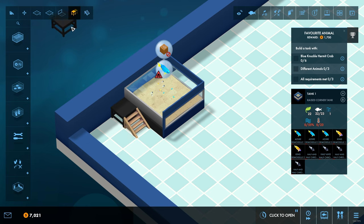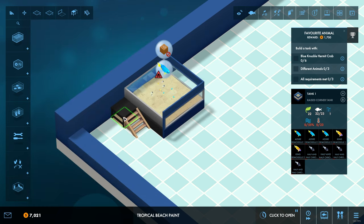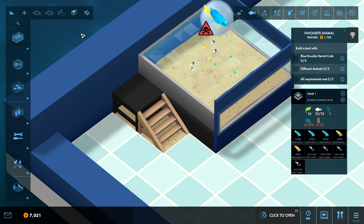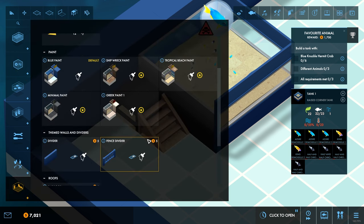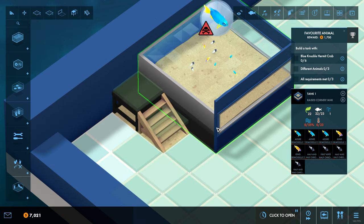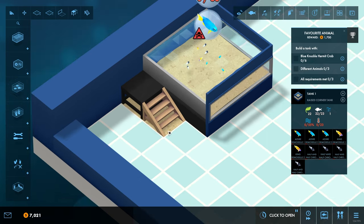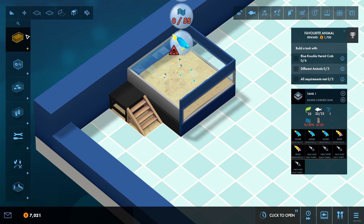Why is that such a weird color? I don't believe you can change the color of these. That means we're going to have two-tone platforms and stairs for the entire playthrough. That's a little bit frustrating.